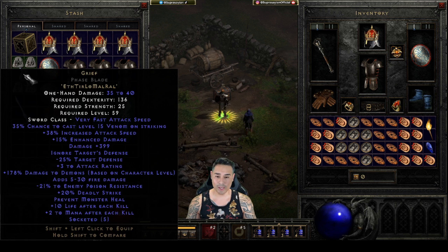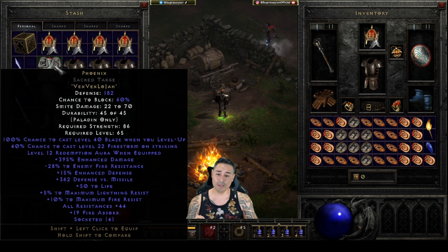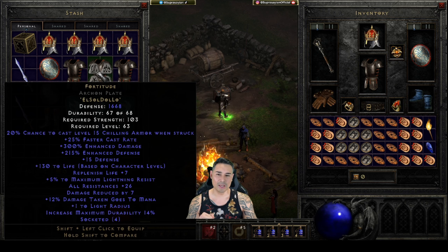I do have a Grief phase blade - this one is 38% increased attack speed and 399 damage. I use this if there are people who use slow - a lot of Amazons out there use slow, other melee characters that use slow especially in public duel matches. So I'm covered for that. I have a Phoenix - this one is 44 all resist, 15 ED, and 395% damage. I rarely use this, just for fun every now and then. I do have an Enigma and Fortitude, but I'm just playing around with builds.